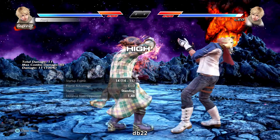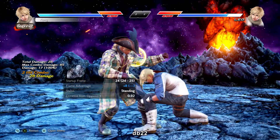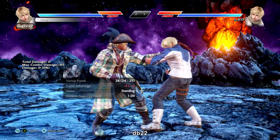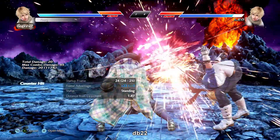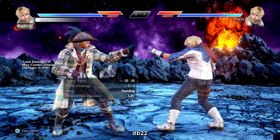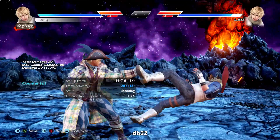Down back 2-2 is an i14 high-mid natural combo. The second hit is only negative 4 on block, plus 8 on hit, and forces crouch. It can be delayed and if the second hit connects counter hit it slams for a free ground hit. Starts high which is a big weakness but still good overall.